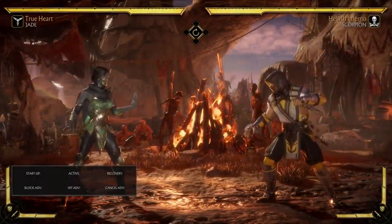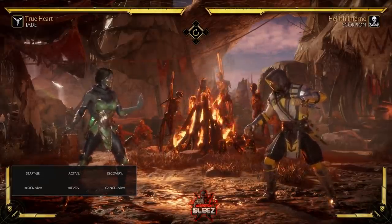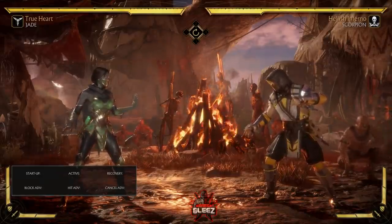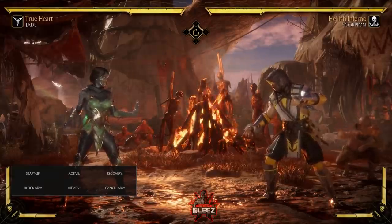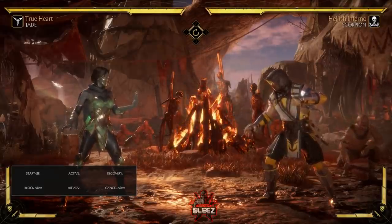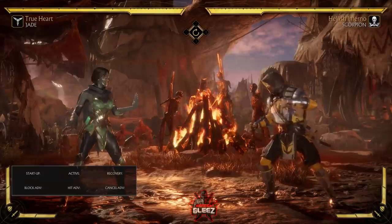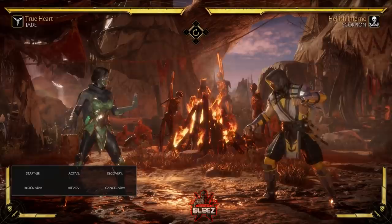Hey, what's going on everybody, Jay Glee here. Today we're going to get into a Jade breakdown day one for Mortal Kombat 11. A lot of times you'll go watch videos with flashy combos, try to take those combos into a match, and you're like 'what the hell, I can't do any of this.' That's oftentimes because you don't have an actual game plan — you have things you can do but don't know how to implement them. So we're going to talk about not only the combos I'm using but also how to implement a game plan with Jade.